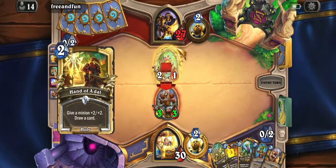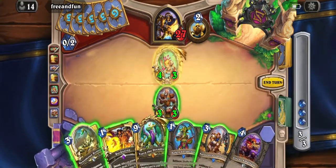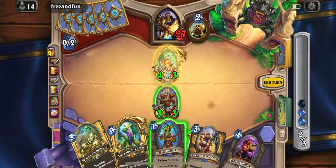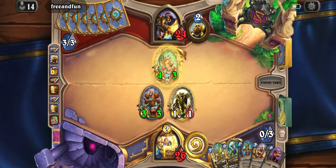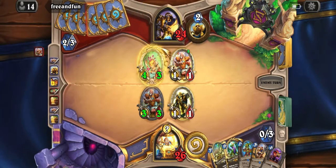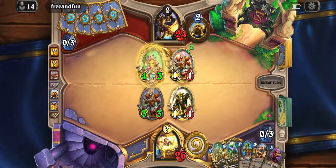Okay, might see a trade here — they went for face. This is how Reckoning is so good: I could Reckoning and just hit face. Either way that Prime dies. If they want to play around Reckoning then it's better for me because I'm negating some face damage for a turn. I'm sure this Murgurgle Prime would attack something so it just dies to Reckoning. Oh — two secrets.